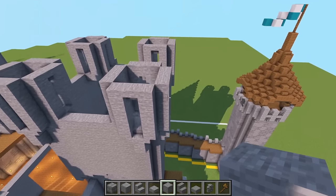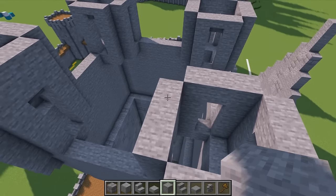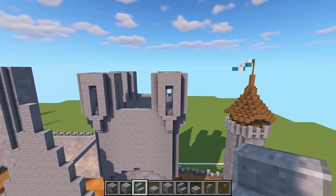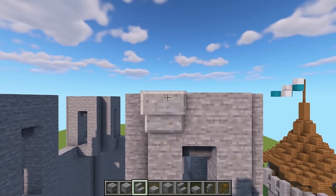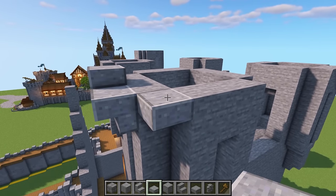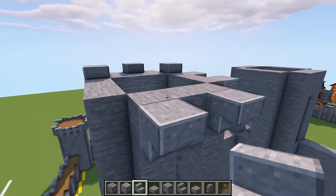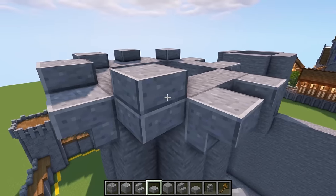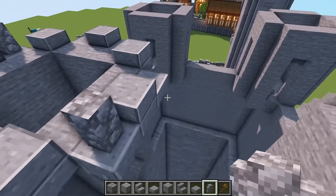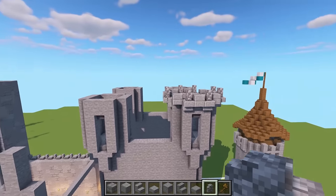Once done on all four corners, raise them all by one block - put one block of stone all the way around the edge of each tower. Now add a few details to each roof of these little towers: put an upside down polished andesite stair, a slab in the middle with a slab on top, a slab in the corner on the top half with a slab on top, and a slab in this corner. Repeat that pattern all the way around - get your stairs in first, then your double slabs. On the upside down stairs, go ahead and place a cobblestone wall. Repeat that on all four other towers.